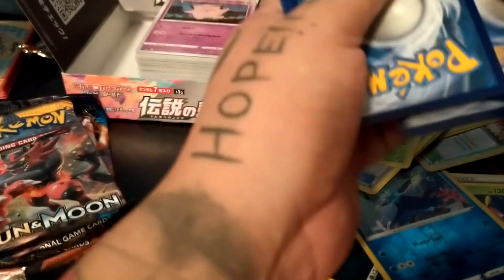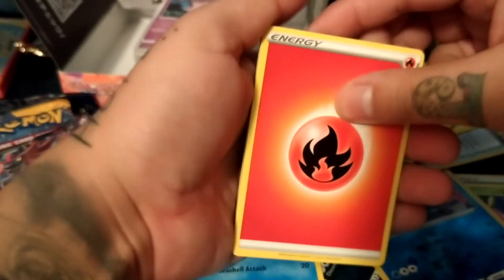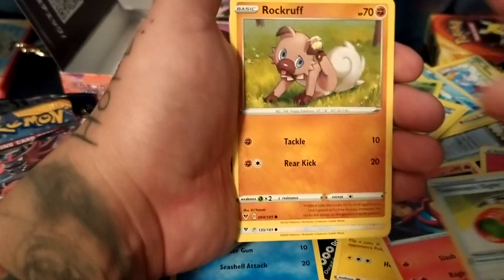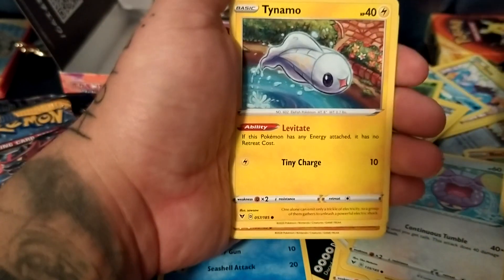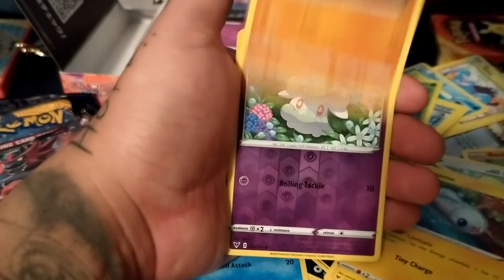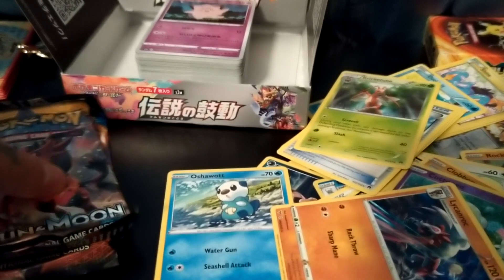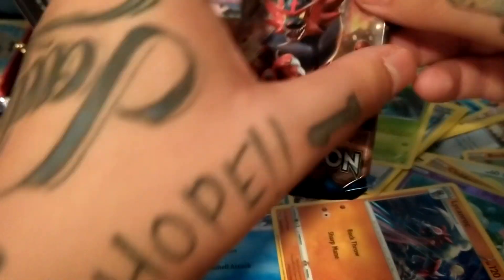Lightning, fire energy — now fire energy comes out. Charmeleon, Telesto, Rockruff, Whimsur, Trubbish, Timid, flops — and a Lycanroc non-holo. Sun and Moon again.